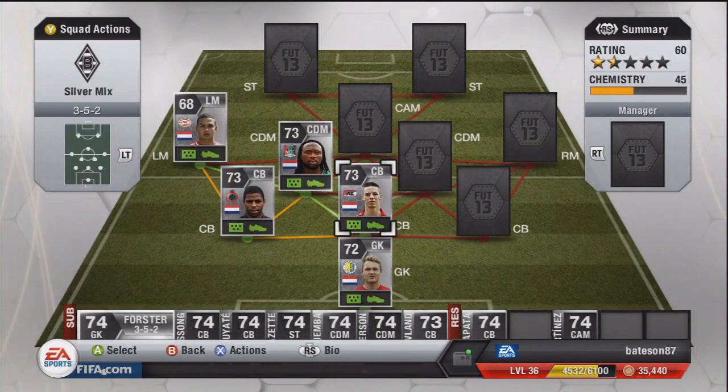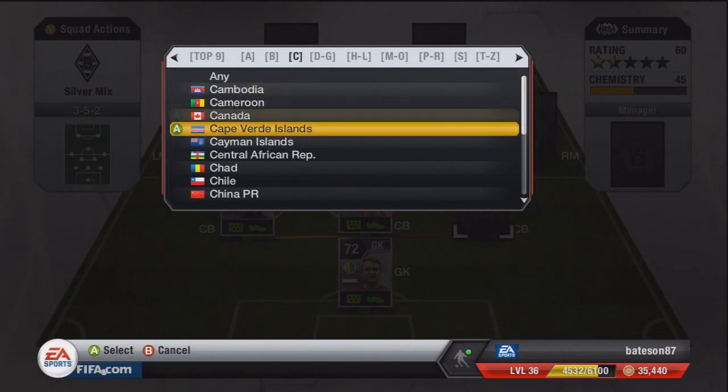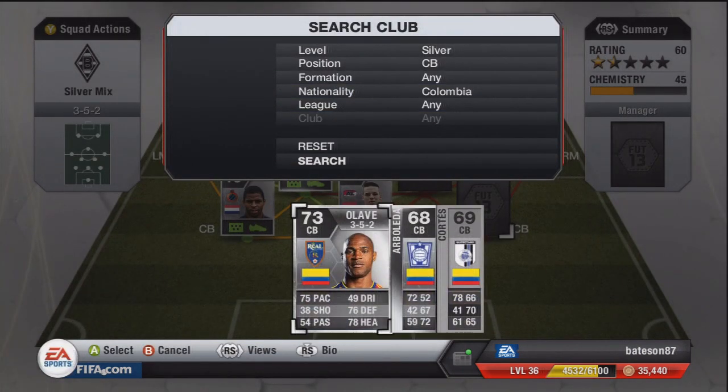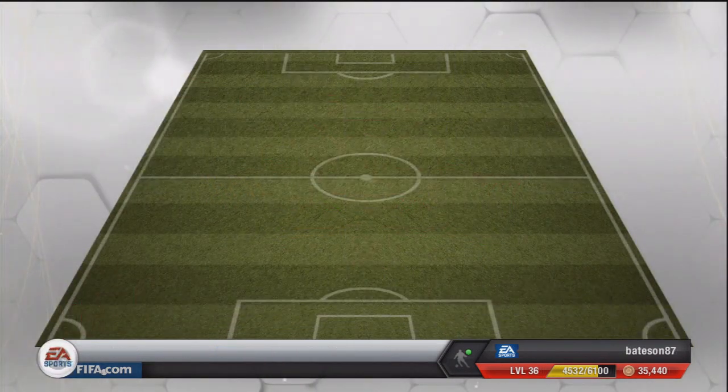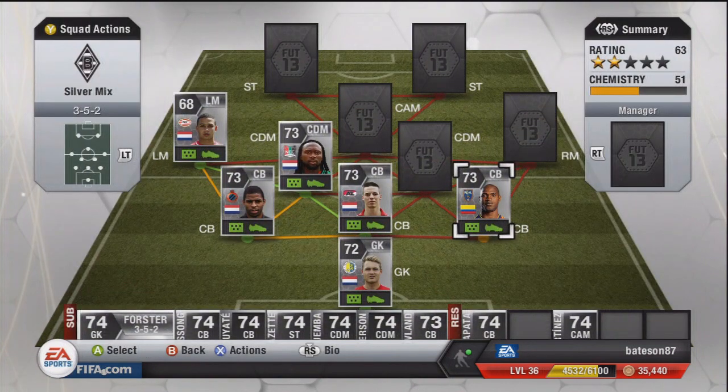That's the Dutch side of the team built. The second part is going to be Colombian, starting from the center back and moving up. The Colombian silver center back is obviously going to be Olive — a Real Salt Lake MLS player. He's quite cheap for 75 pace; he's an absolute animal. We paid 12.5k for him and have been using him in a wager series on stream. He's been absolutely beastly — definitely get him if you're building a team.